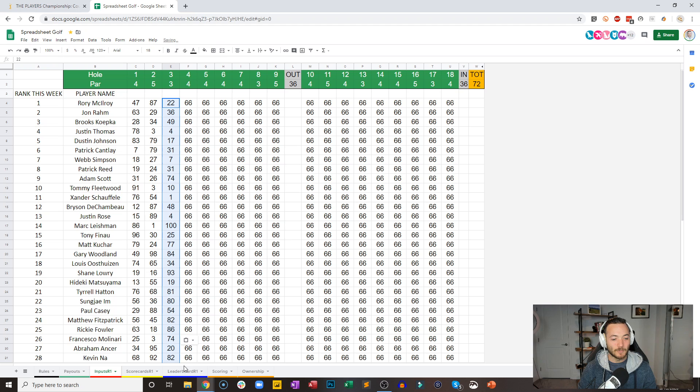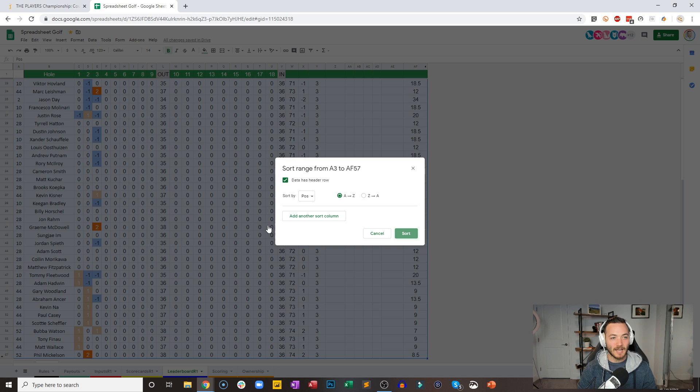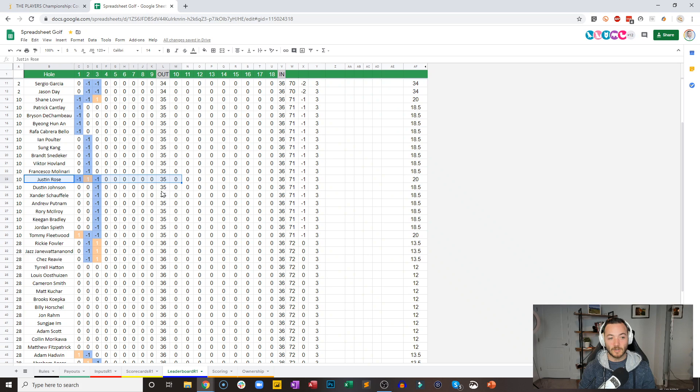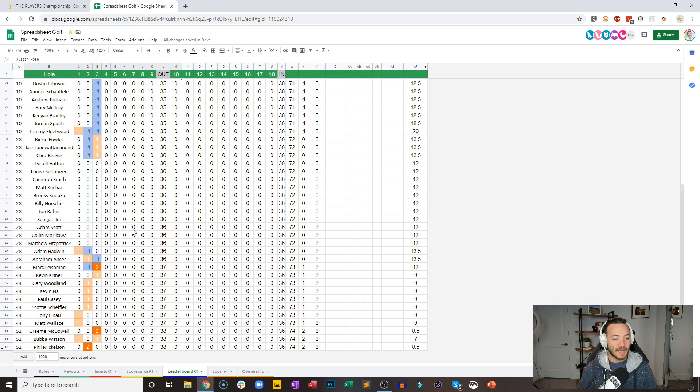We will make these official and go back to the leaderboard. There are no bonuses, there are no streaks in play, but Webb Simpson has been scorching hot — not only in real life, but also in the spreadsheet golf world — in the practice rounds and now in the opening rounds of the Player's Championship. He has buried another birdie, now three in a row out of the gate. Hideki gets one to jump up into a nine-way tie for second place. Shane Lowry drops a shot. Mark Leishman with a double, Graham McDowell with a double — not good on the par three.